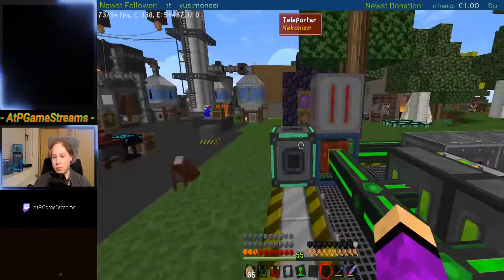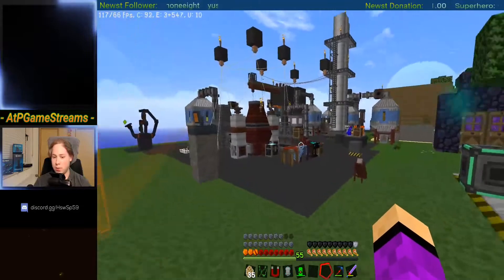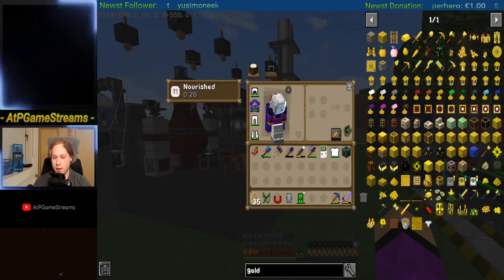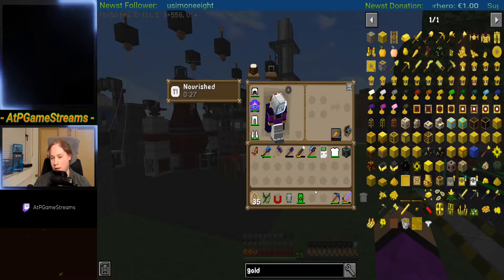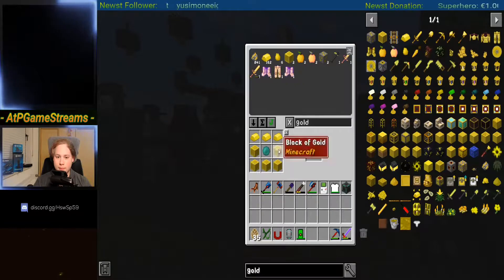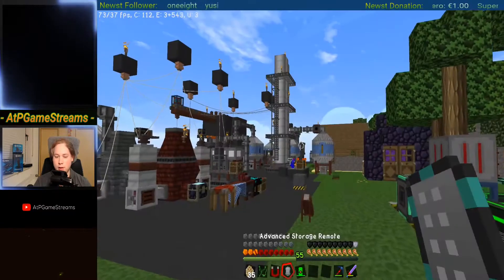I want to go back to the moon and place a chunk loader there, so I can place my teleporter, which is here. That means I won't have to rely on the rocket every single time, which is pretty good because flying there takes time, getting back takes time. Chunk loader — et voilà. Chunk loader is ready.